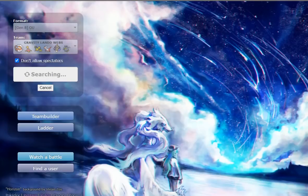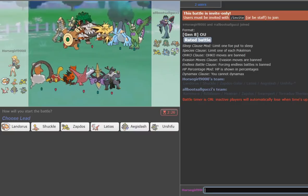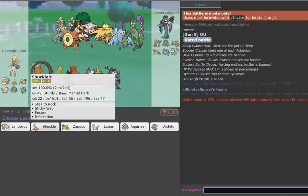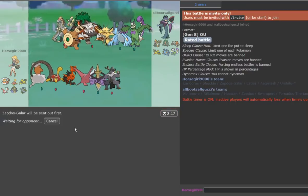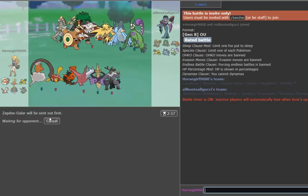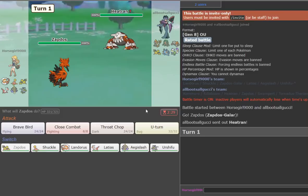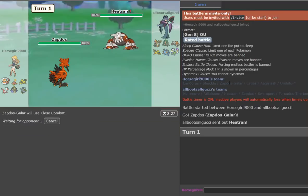This metagame has been really fun, so I figured I'd throw in some more crazy offensive teams. We're against an all-Boots team — this man's definitely got at least three Heavy-Duty Boots users. He's got Zapdos and Tornadus. We're going to lead Zapdos-Galar because he'll think we're leading Shuckle. He leads Tornadus — that's perfect. We go for Close Combat, then he switches to his Zapdos and we go for U-turn.